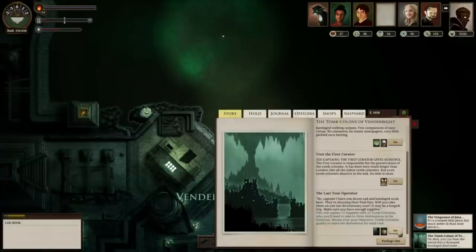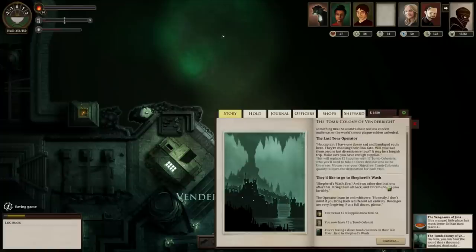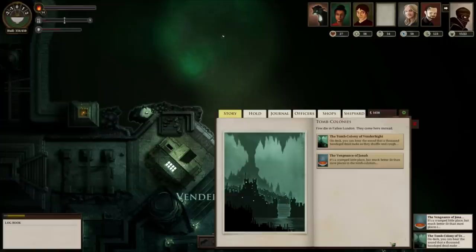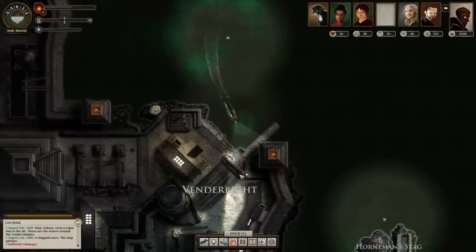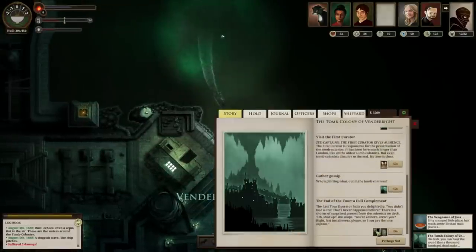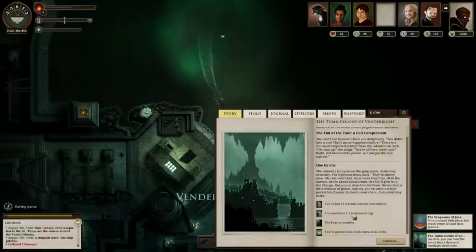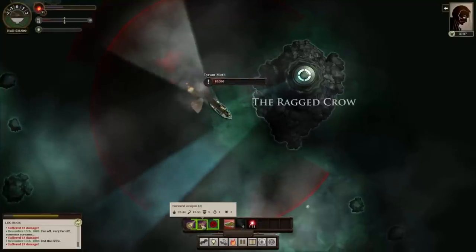To make money, you might want to do the Last Tour Operator event in Venderbight — a lot. It'll cost 12 supplies. You'll take a dozen Moon Colonists on their last tour, and when you get back you'll get 1,500 echoes. Along with a Judgment's Egg you can sell for 600, you get 2,100 echoes each time. Do that three or four times and pop into all the ports on the way, and you should make the money pretty quickly.